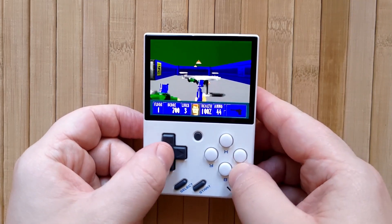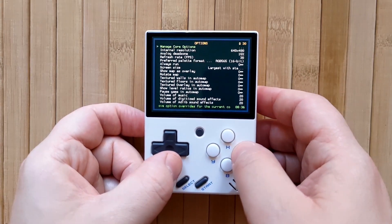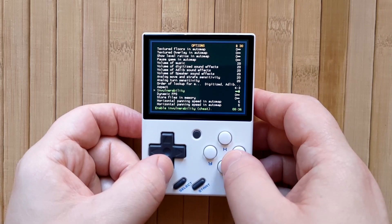You might also notice that I'm not taking any damage. You can actually enable this cheat by bringing up the menu, then going to Options and toggling on Invulnerability, which I find really nice.